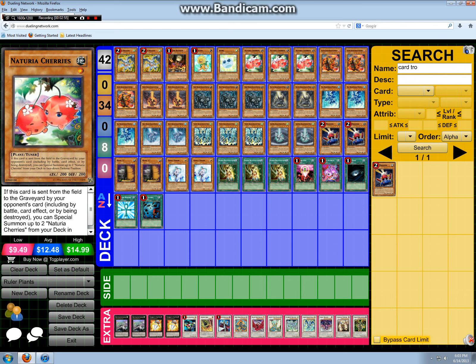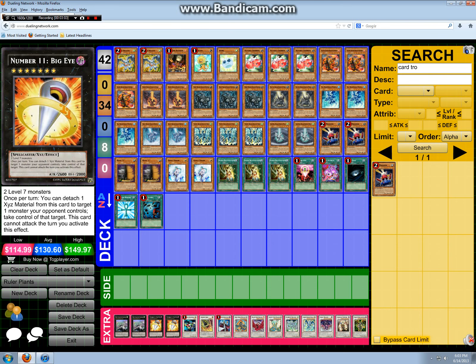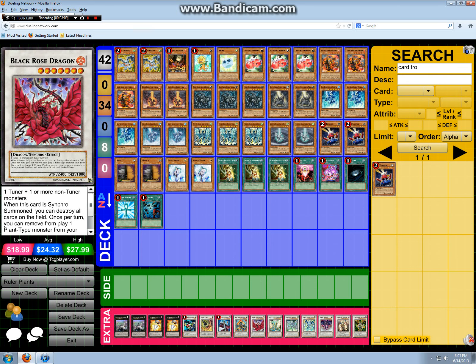It makes the deck a little more consistent and more fun — a different take if you don't want to play standard dragons that do the same thing every turn. This is definitely more of a budget build; you definitely don't need two of each. You can get away with one of each and play a Catastor and maybe another Stardust or Black Rose. Let me know what you guys think!